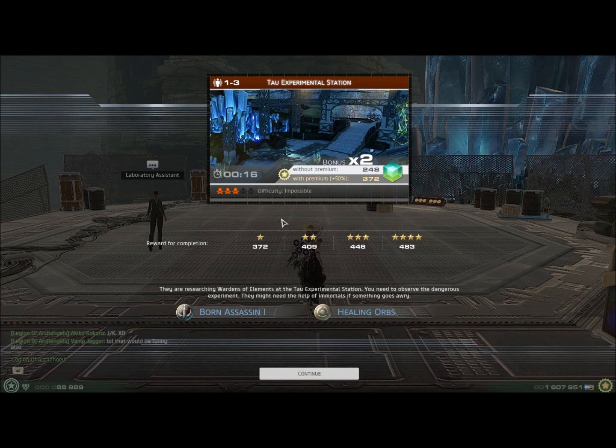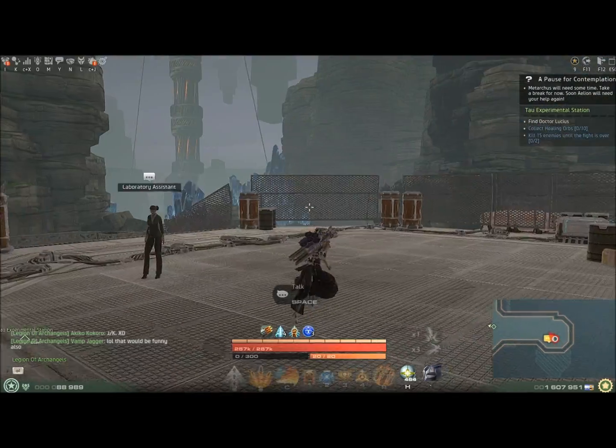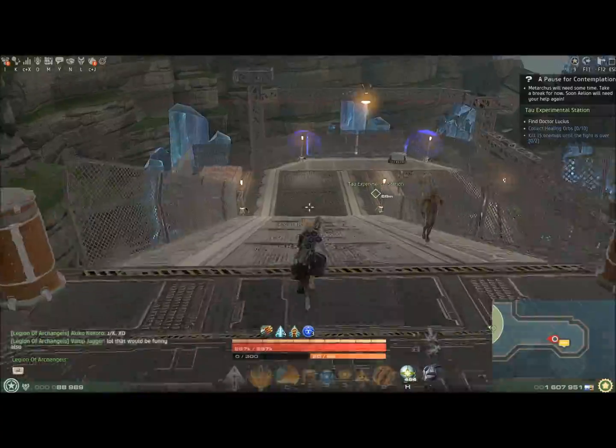Hey everyone, this is a run I'm going to do with my Gunner to show you my rotations. It's Impossible difficulty again, on Tau Experimental Station. I'm not sure if I'm going to go for the Bourne Assassin or Healing Orbs since I'm just going to be explaining the rotations. I'll try it, but...